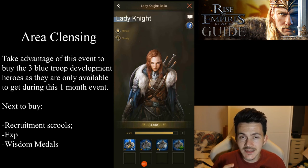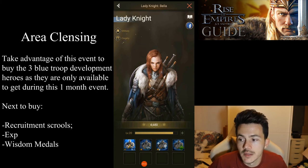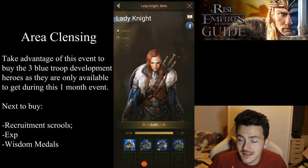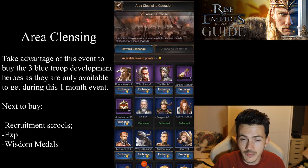These heroes are only available during this event and never again, so get them because they're really worth it. They're easy to develop and only require wisdom medals. You're going to have orange heroes with the same skills and even better, but orange heroes made for troop development also require even more of the same hero type to develop skills, making it much harder to get the same buffs. So get these three as soon as possible — don't miss them.